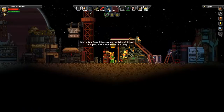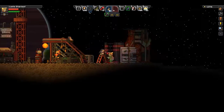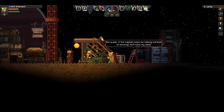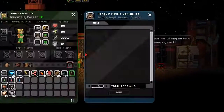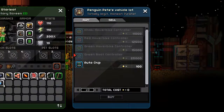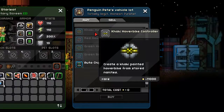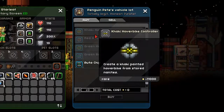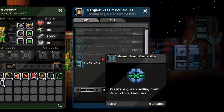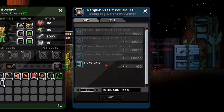One of the new things they added is the vendor over here at the far right, which sells things relating to vehicles — a new part of the Gladiraffe update. Here you can shop at Penguin Pete's vehicle lot. He sells different types of controllers for different cars, hover bikes specifically at the moment, and he also sells autochips. They're pretty expensive — quite a few pixels — but this is where you can come shop for vehicles.